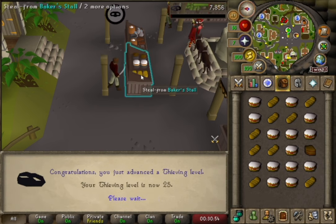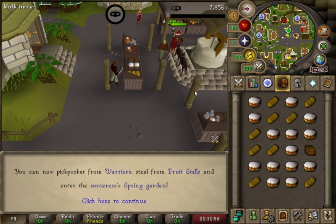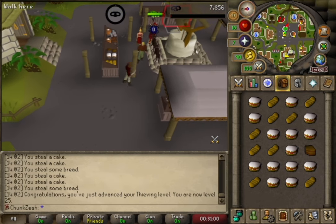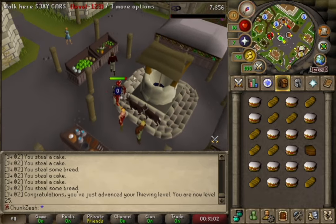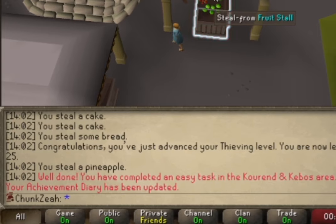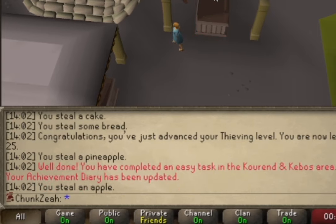Moreover, I uncovered the added benefit of using the cakes to make chocolate cake at level 50 Cooking, which will help in my grind to get 58 Cooking. Upon achieving level 25 in Thieving, I eagerly set out to tackle my first chunk task: pickpocketing from the Hosidius fruit stall.